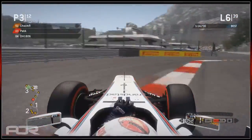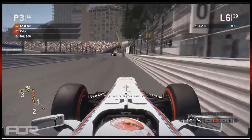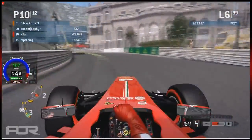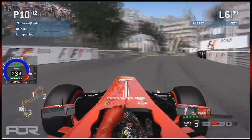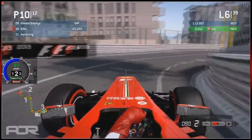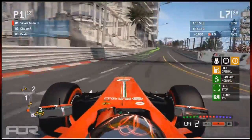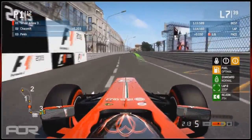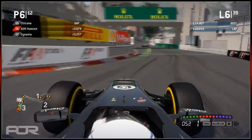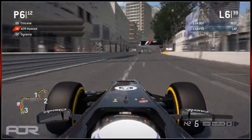On board with Peck now - I think the gap to Chas was around 2.6 seconds last time we looked. On board with Kiku now - I wonder how far behind he is from Zephyr. He's 21 seconds behind. Only person behind Kiku is MP Racing, who has also had a very bad beginning to the race. I think he's already lost a couple of front wings by lap 7.